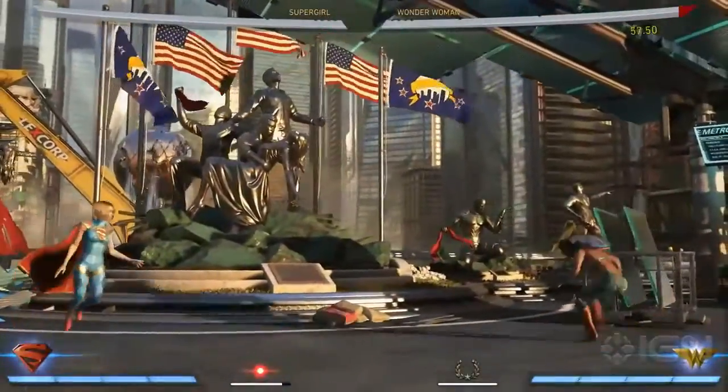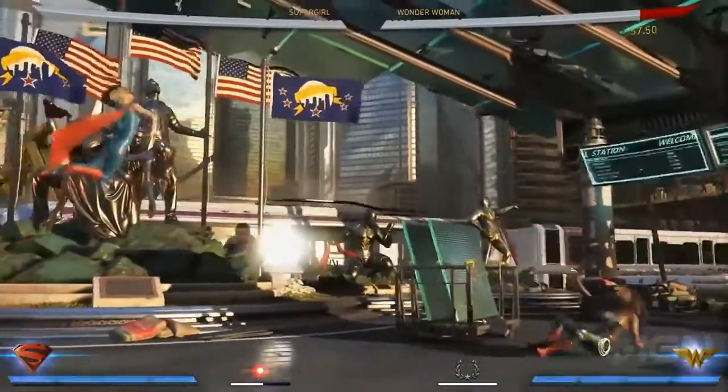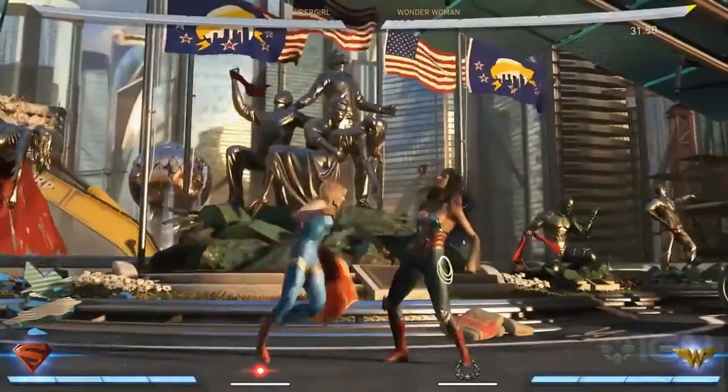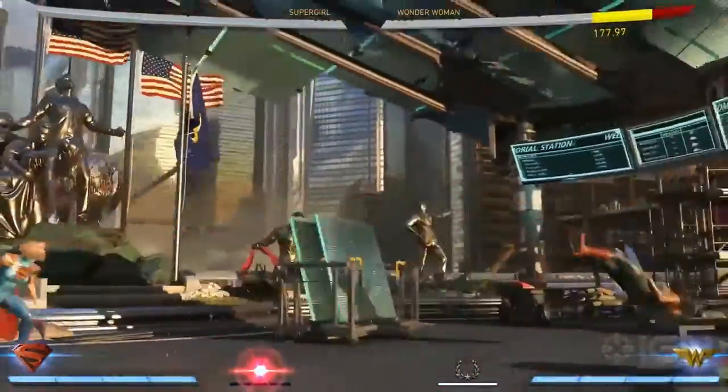Every character in Injustice 2 has a unique character power. Supergirl harnesses the power of Kryptonian heat vision — amazingly fast laser attacks that she can perform from many different angles. Supergirl can also enhance this move to perform the devastating walking heat vision.